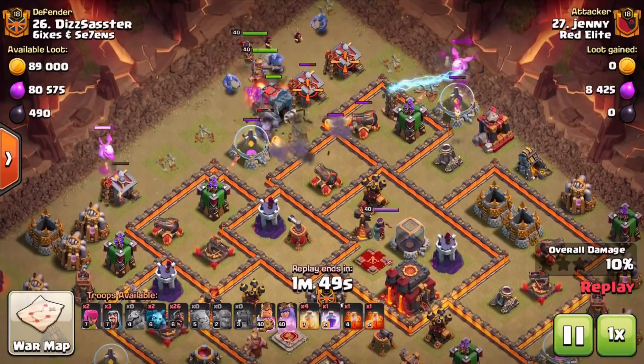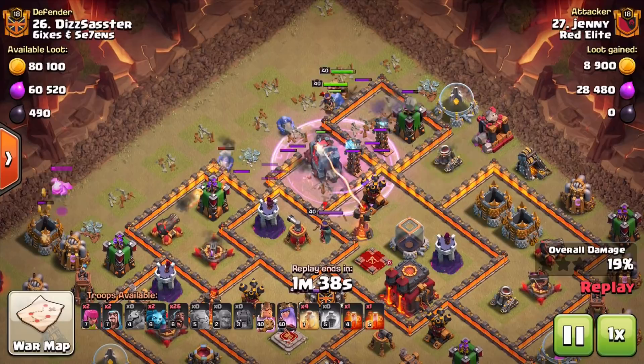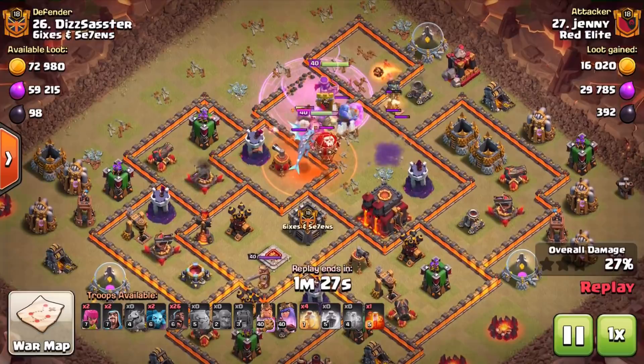The funneling troops — baby dragons — go in to set up the funnel, just so that once the Wall Wrecker has opened the base, the heroes and bowlers are going to go in exactly where we want them to. As they press forward, they're already taking out a huge section of the base — you can see the Inferno Tower goes down, wizard towers are going down.